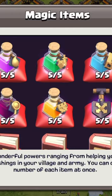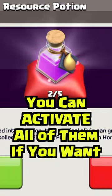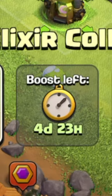Most of you know that magic potions have a five potion storage capacity in your town hall. You can also activate five potions in a row, like the resource potion, which doubles your resource production in all collectors for one day each — in this case resulting in a five day boost.